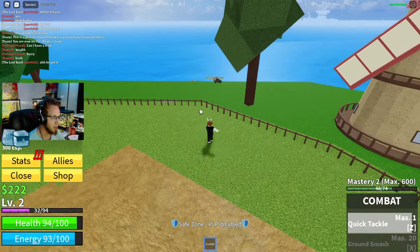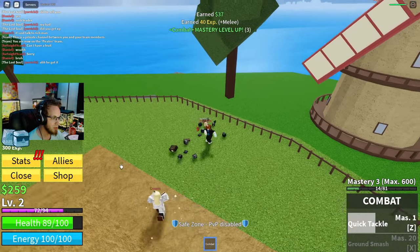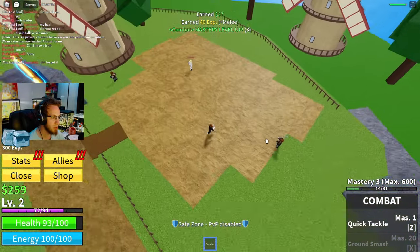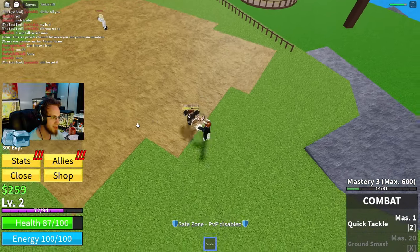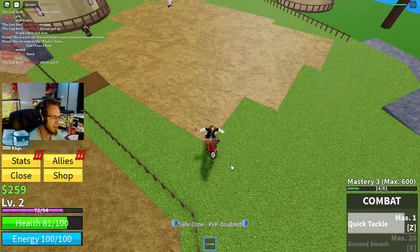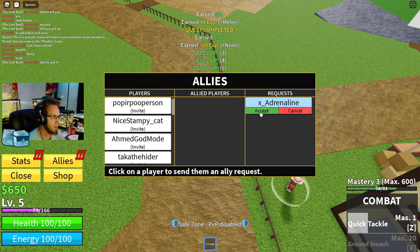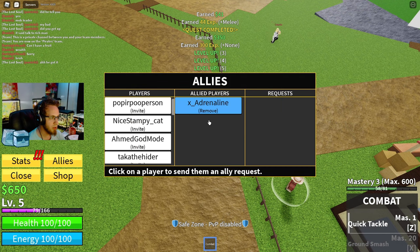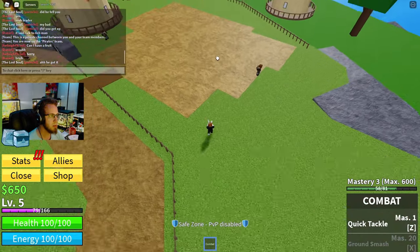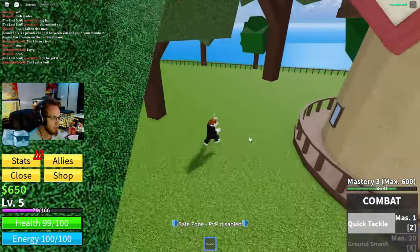What do you think about the orientation? I think it's really cool because your character turns where you're looking - it's almost like those old top-down shooter games, like Stick Arena and stuff like that. Okay, allied players - now we won't hit each other when we're fighting. I wonder how many more abilities there are that we don't know about.